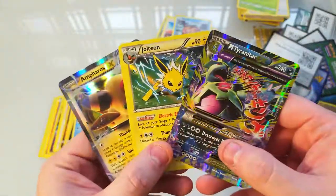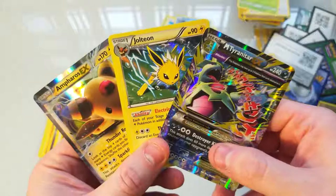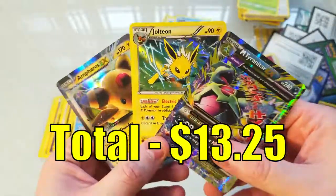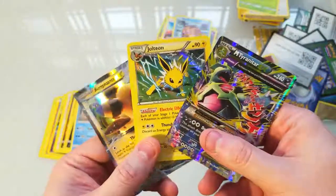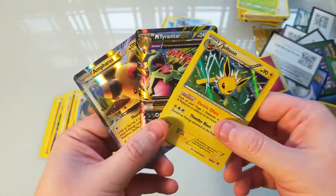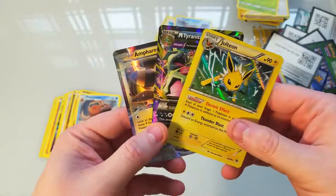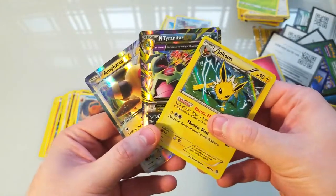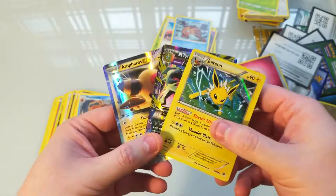All right, so here are our pulls for the day — M Tyranitar EX, a Jolteon hollow, and a nice Ampharos EX. Not too bad. I've had a lot of fun with these. Like I said, this might be the last booster cracking for a little bit — I'm just out of money and out of packs. I've been doing this for a full year now, every Sunday, doing the booster cracking, so it's been pretty crazy and a lot of fun. Thanks everybody for watching — leave a like if you enjoy these, make sure to subscribe, and we'll see you in the next video.